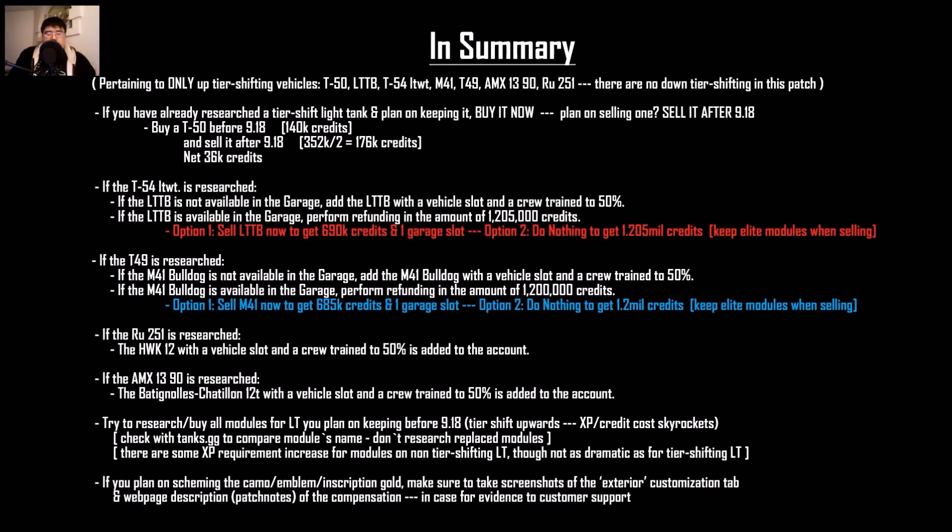If you already researched the RU251, you'll get the HWK 12 — nobody has it, so that's a bonus. If you already researched the AMX 1390, you'll get the Bat.-Châtillon 12t with the crew and a garage slot.